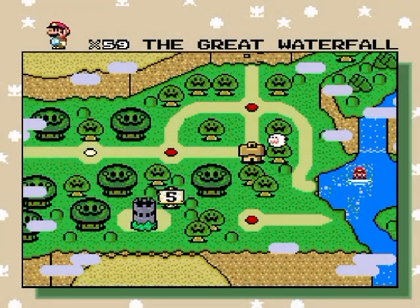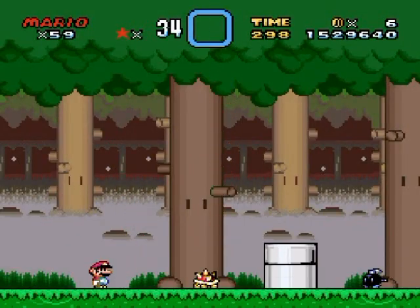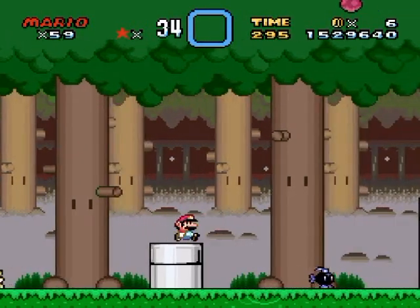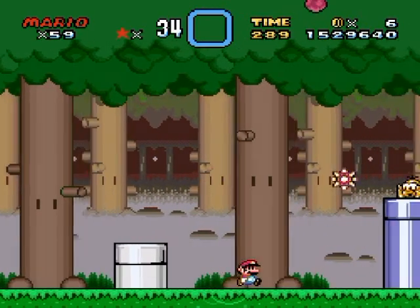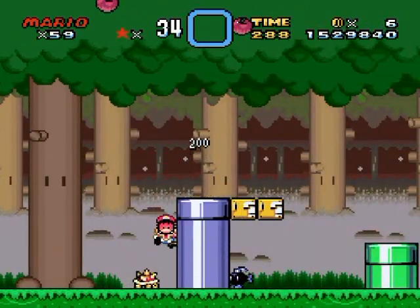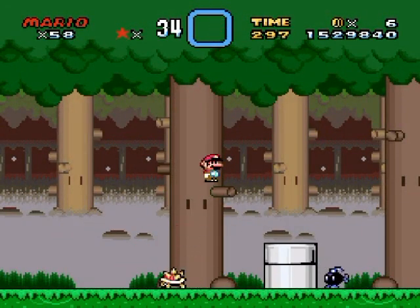Hello everyone and welcome back to the walkthrough. Spiny Woods is up next with two exits — that's why it's called Spiny Woods. Spinies are going to be plopping out at you from everywhere, so get your spin jump ready to bounce off them, because that's probably going to be your only salvation from the doom that awaits.